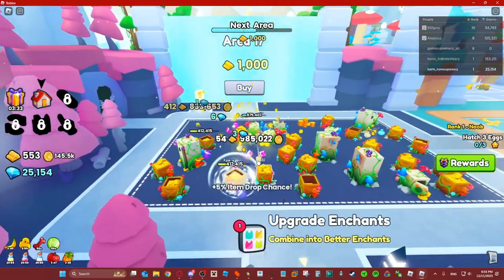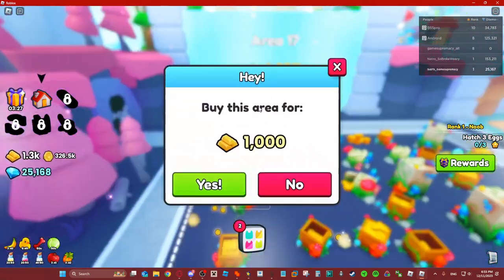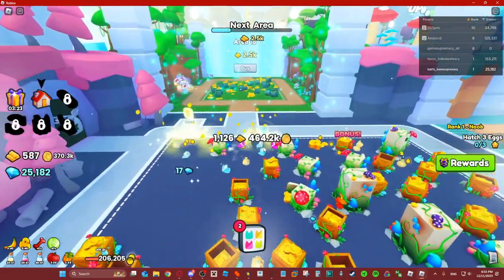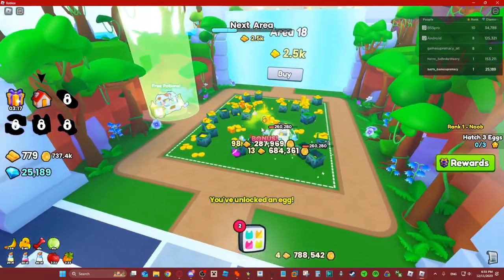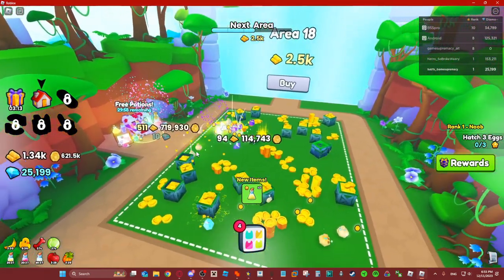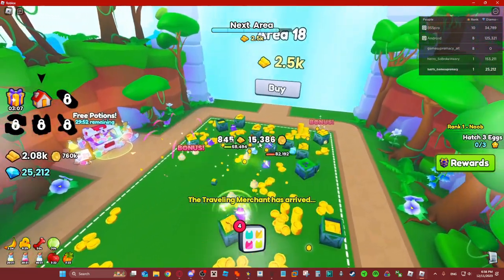Just make sure you don't go past area 20 — that's a really, really important detail. Because if you go past area 20, I don't think it's gonna work. I wouldn't test it, I don't recommend it. It might still work or be less efficient — I don't know. But just to be safe, stay at the area where you're at, because if you go further the reward you get from daycare will definitely decrease.